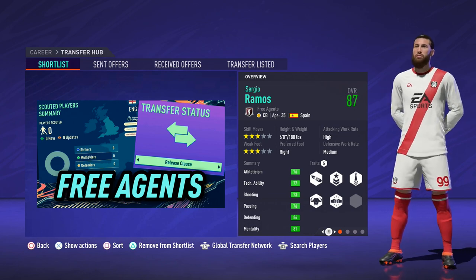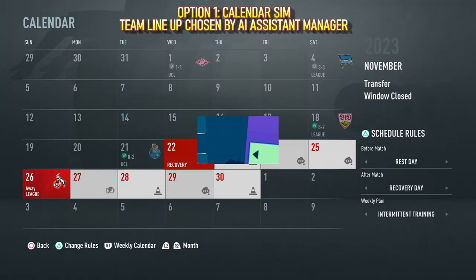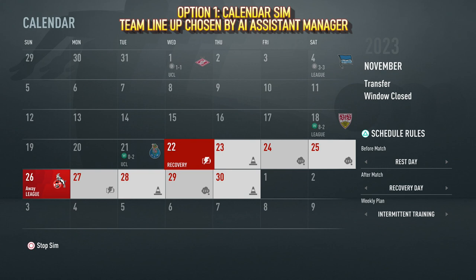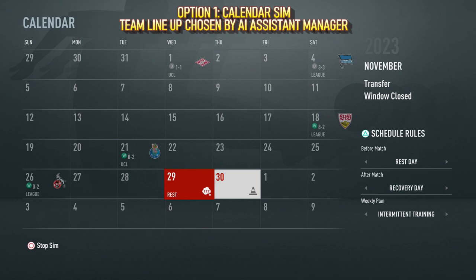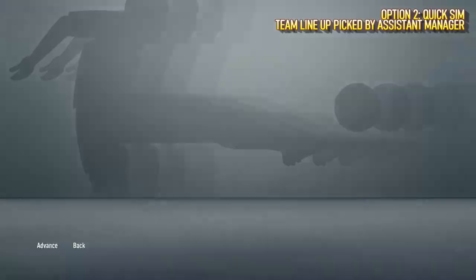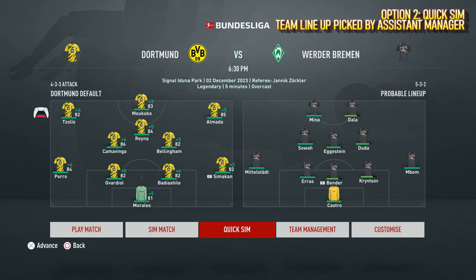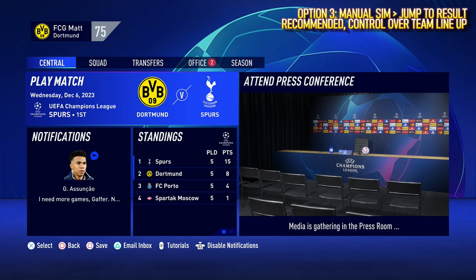Moving on to the fifth and final tip, which is to be aware of the differences when simming matches. There are three options when simming matches in FIFA 21. Option number one is a calendar sim, where your team line-up will be chosen by the AI assistant manager. A calendar sim is all well and good if you want to progress quickly through the seasons, but not very good if you're concentrating on player development. Option number two is a quick sim, and again the team line-up will be picked by your assistant manager. I've got my default formation with two wingers that I like to use regularly, Tizzolis and Almada. But upon choosing a quick sim, he substituted both my wingers for Elliot and Bernabé, who was actually a left-back and not a winger.